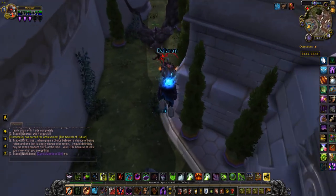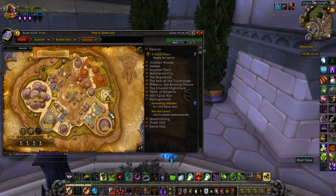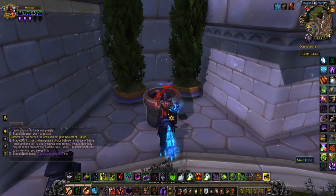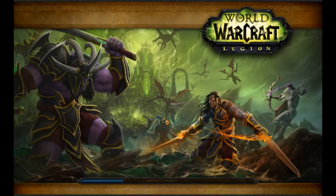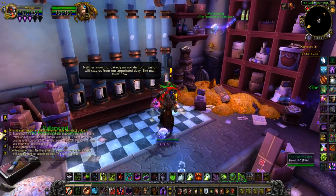Following after turning in the quest, you can sit there and listen to the short little dialogue. But what you really need to do is come to this mail tube directly behind the Magisk Commerce area. It looks like a Mario tube. You're going to jump in it. It's going to load you into the Postmaster's office. The Postmaster's going to offer you a quest.